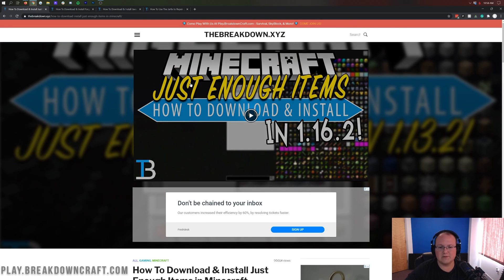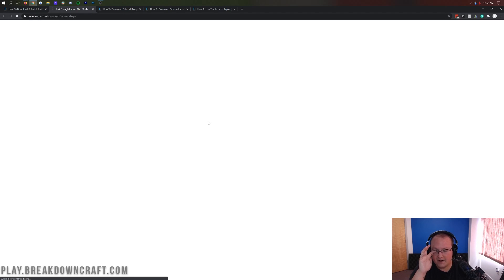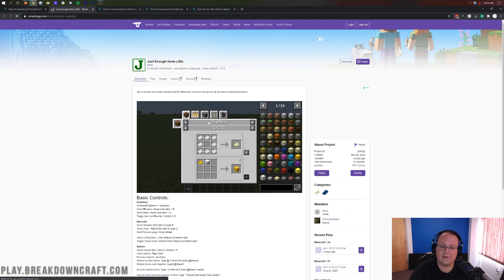The video you're watching right now is going to appear right up at the top of that page after it goes live. Nevertheless, once you're on this page, you want to scroll down and click on the yellow Download Just Enough Items button. That'll take you off to Just Enough Items' official download page.